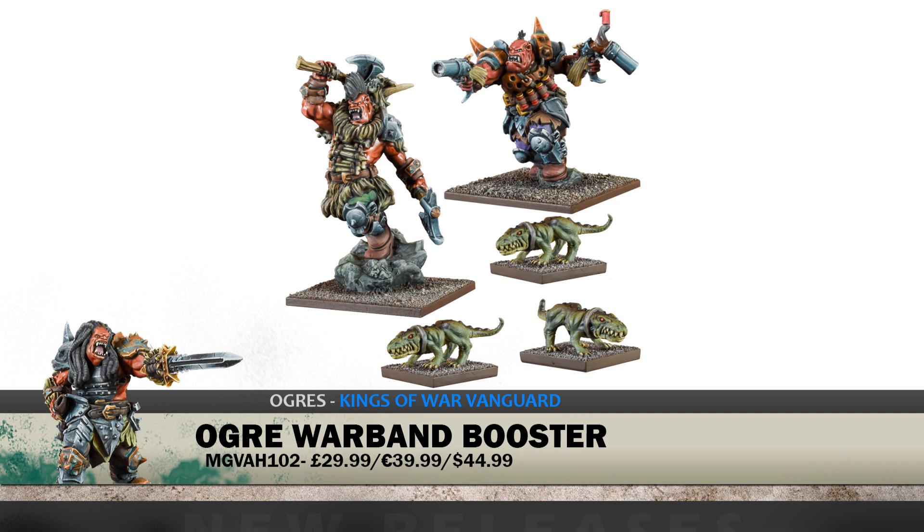And then you've got one of the nastiest Ogre units in the list — the Berserker Bully on the left. Dual wielding axes with the Mohawk, leaping off the rock. This is going to be in a lot of lists. People love this model, and now there's the ability to have the official sculpt. Why not get it in there.